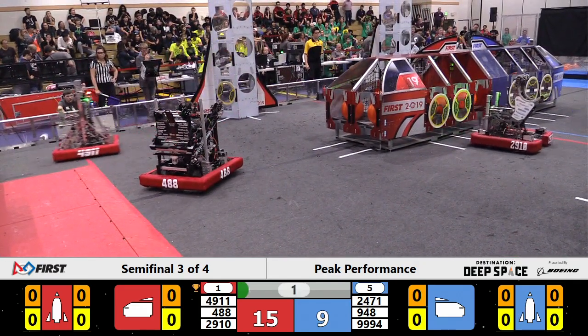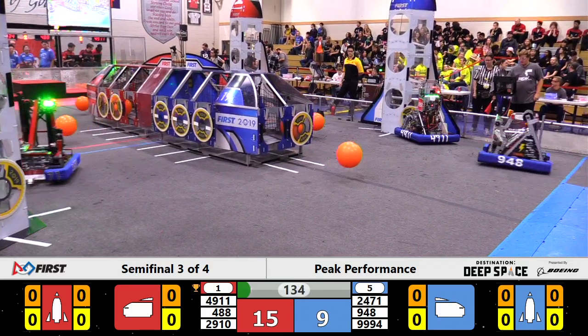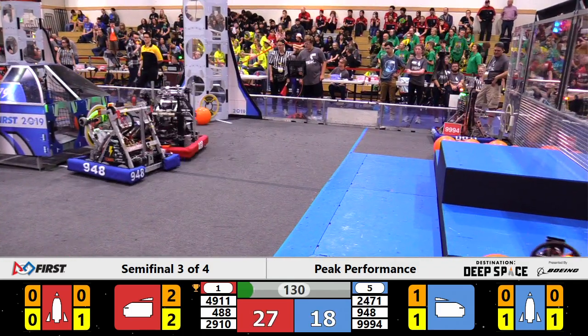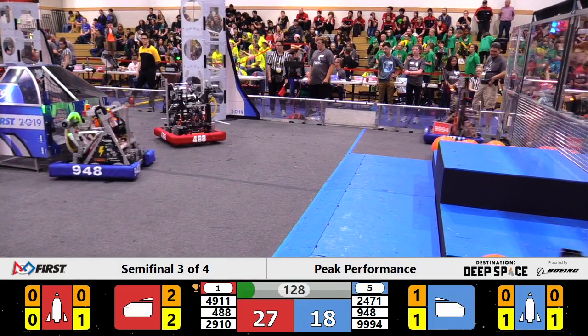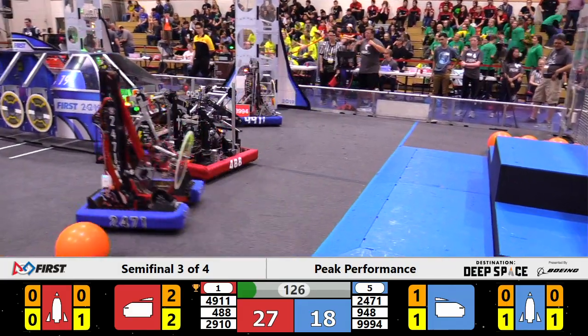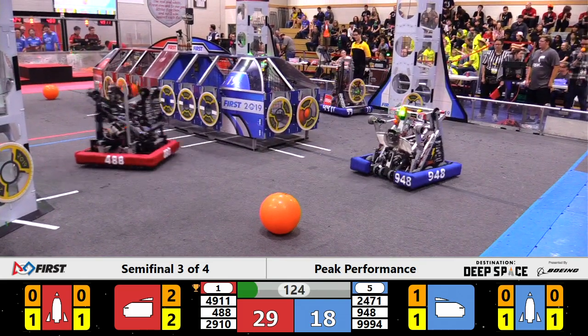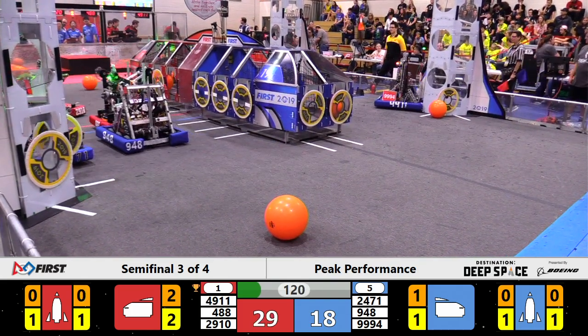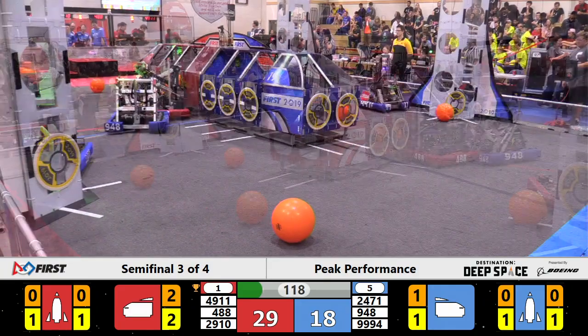Looks like our Red Alliance machine here, X-Bot, just coming to a nice stop there after they escaped the Habitat Zone. But now they're going to zoom their way on over to the Blue Alliance side of the field, playing defense against NRG. NRG not really phased by that Red Alliance machine — they still are able to score there on the tail end of the cargo ship.